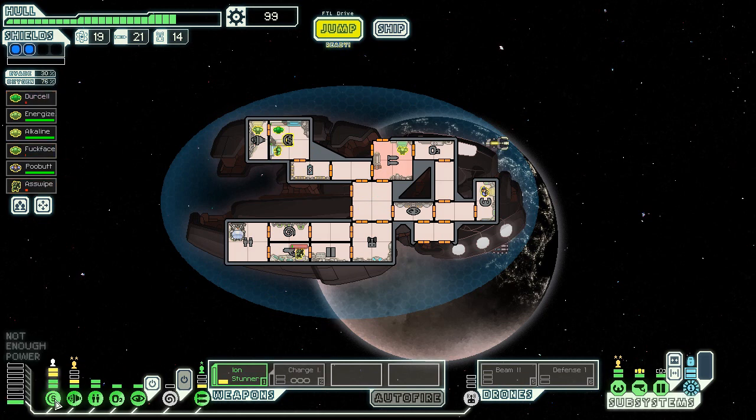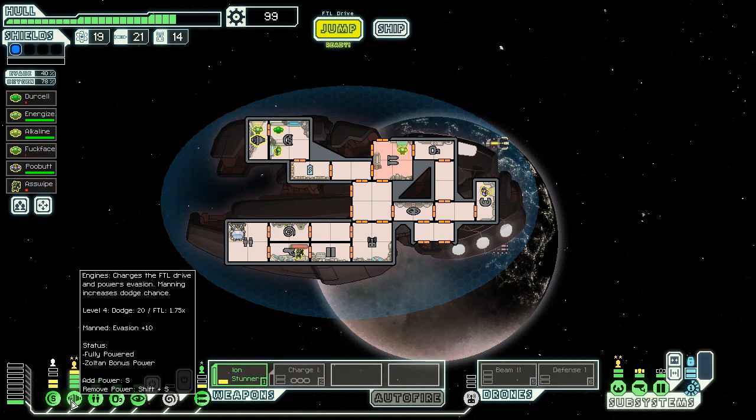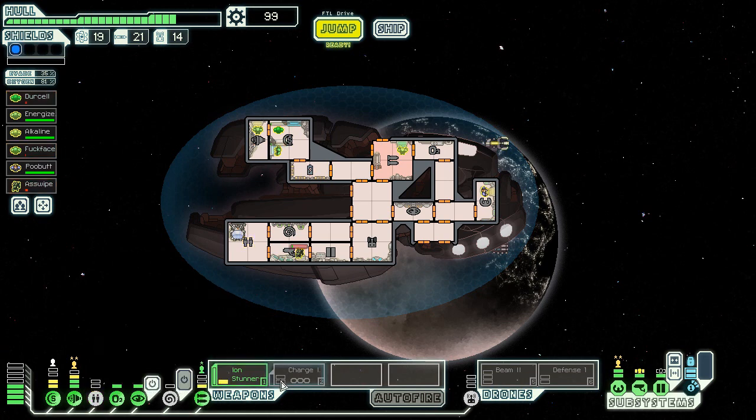I just throw these crew members away like nothing — they're expendable to me. I couldn't give half a fuck if they die. Stop whining. I think we're good.